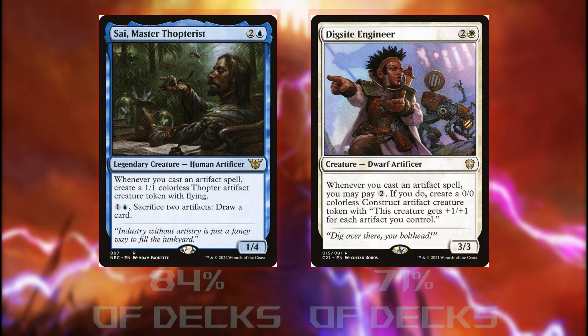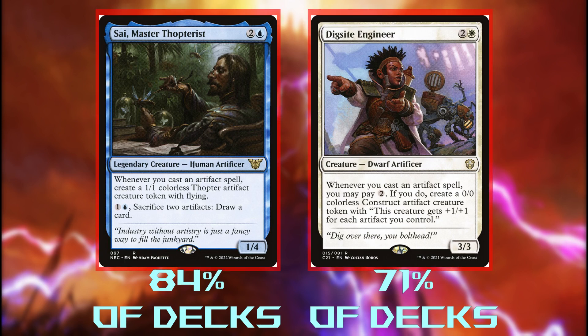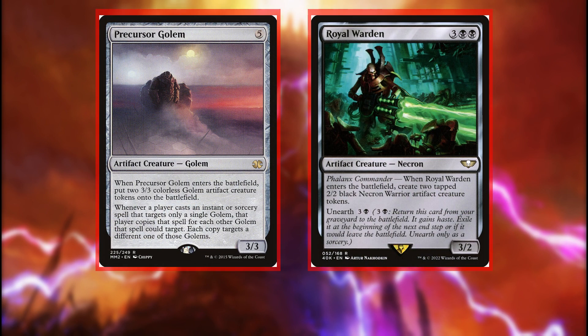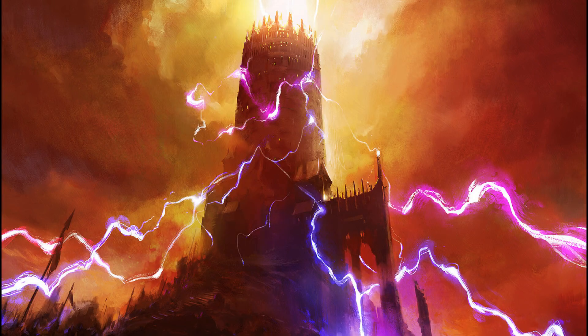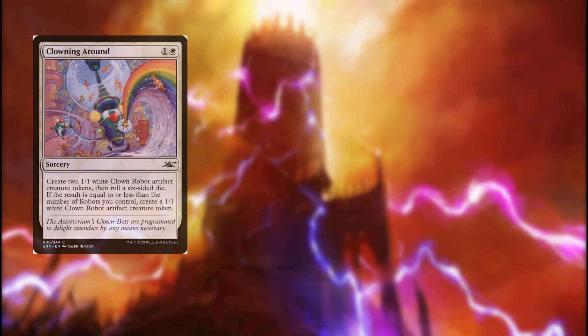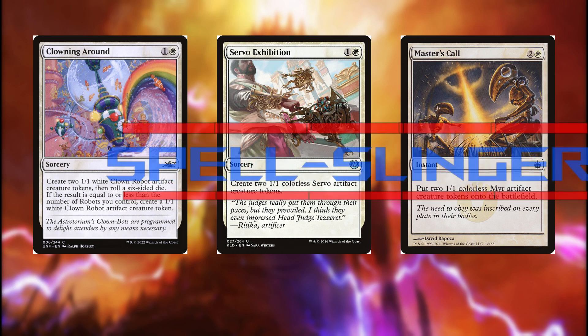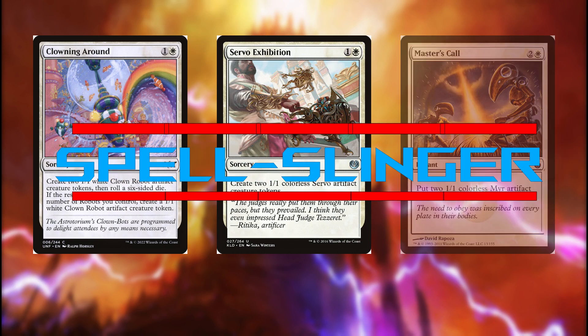Psy and Digside Engineer both care about casting Artifact Spells, but our deck is more efficient when it cares about tokens. We've definitely got Artifact Spells, but I've actually got more instants and sorceries in this deck than I do Artifact Creatures. The Artifact Creatures that help us go wide — like Precursor Golem and Royal Warden — both suck. These are 5 mana for 3 Artifact Creature bodies that don't contribute to our game plan. The most efficient gets is 3 mana for 2 Artifact Creatures, which pales in comparison to spells like Clowning Around, Servo Exhibition, or Master's Call. Our commander wants us going wide with Artifact Creatures, and counter-intuitively, instants and sorceries do that much better than actual Artifact Creatures.